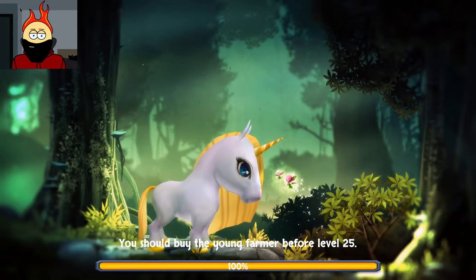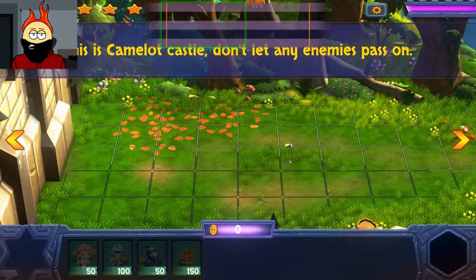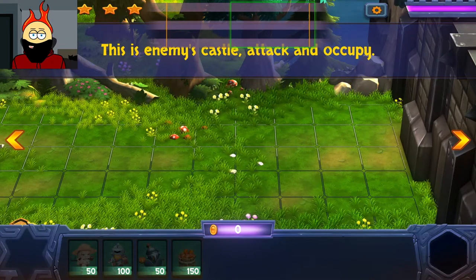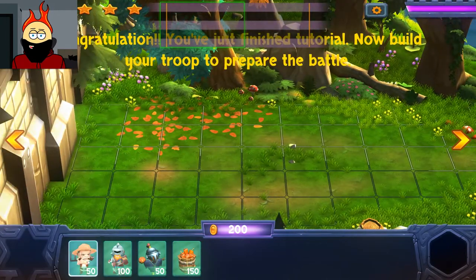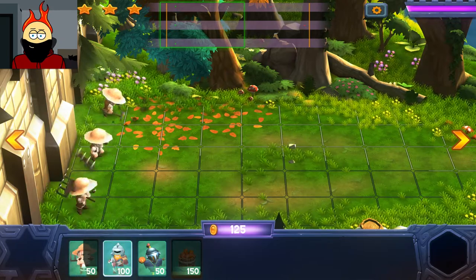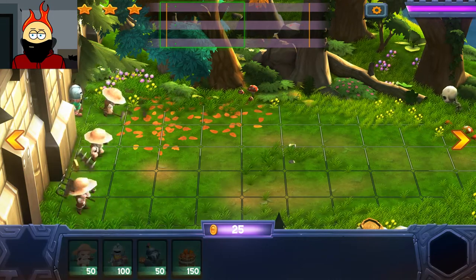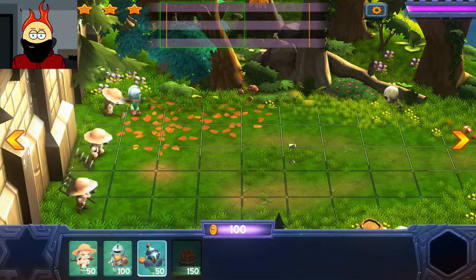You should buy the young farmer before level 25. How many levels are in this? Okay, this is Camelot Castle — don't let enemies pass on. Oh, shit — this is the enemy's attack castle. Attack and occupy. You just finished the tutorial. Interesting — I'm not quite sure how this is going to play out, though. How am I supposed to attack if all of my units are static? Are my arrows just going to fly far enough to actually kill things? Oh — so I'm just picking the lane that they go in.